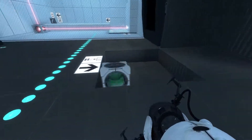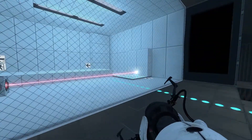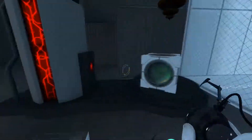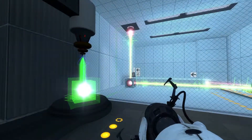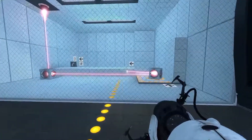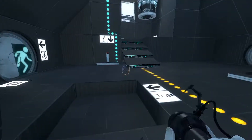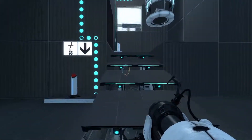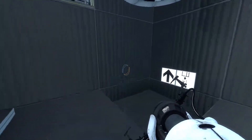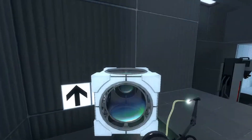So this one drops me a cube and I should probably place it over there. That didn't do much — or maybe it did. It activated the stairs here. Let's press this button too and we got another cube.